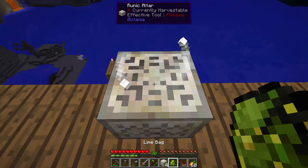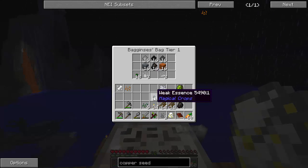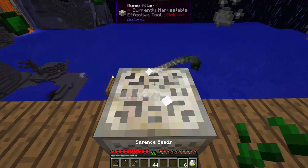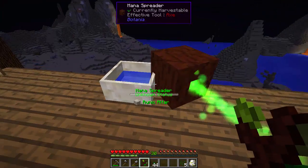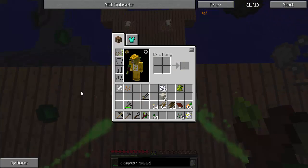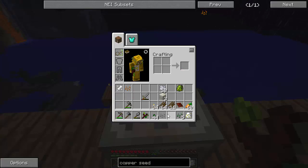The next thing we'll do is the coal. So three essence of coal — one, two, three coal, one charcoal, four weak essence in a seed. There it goes. I like how it's pulling from both, so that fills it up a lot faster. Otherwise it would take a little bit longer. Drop an essence or living rock and get it. Coal seeds — sweet.